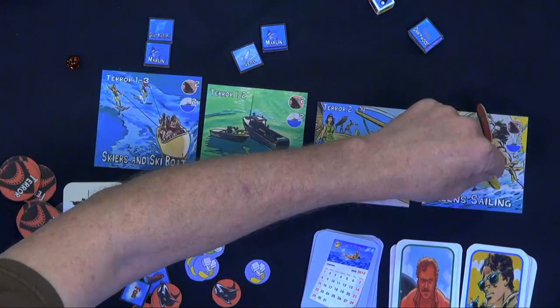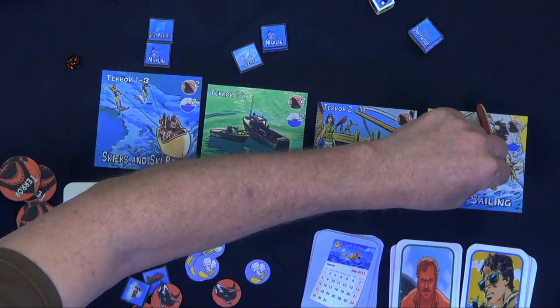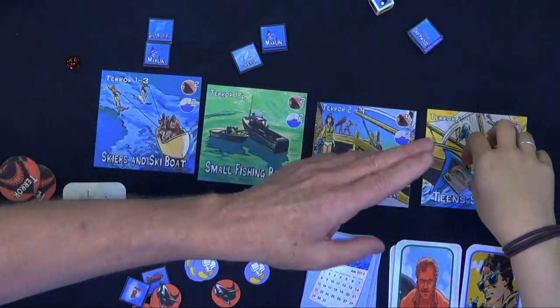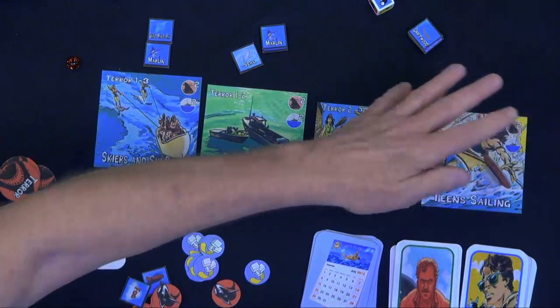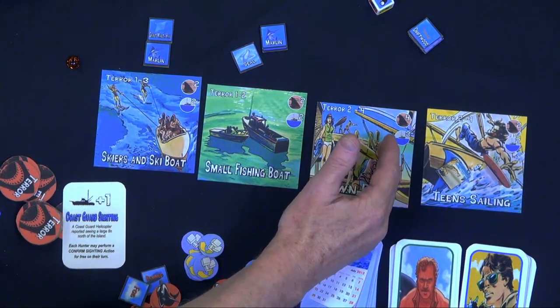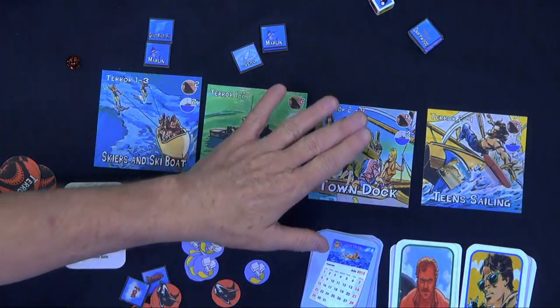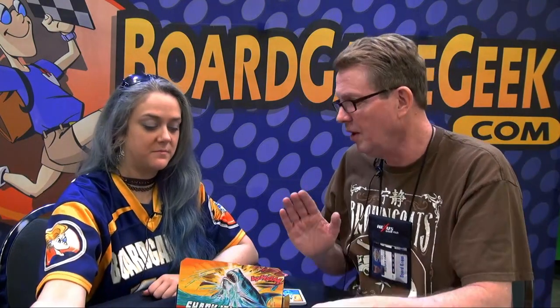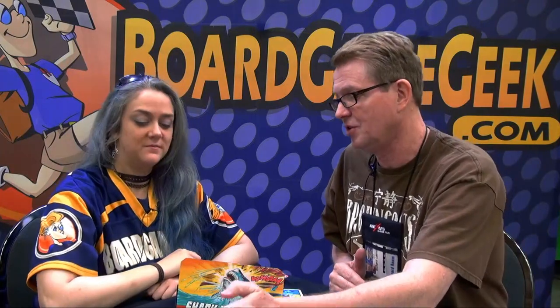Some players have cards that allow them to move one area, so being next to the shark's location, they might be able to get over. Everybody gets to participate in the shark hunt. The difference is if a hunter wasn't there, they're just doing radio support — coaching. And if he wins the support battle he gets to draw one of his cards; if he loses, the shark gets a token. But the player who's head-to-head with the shark — we know how that usually goes in the movie.